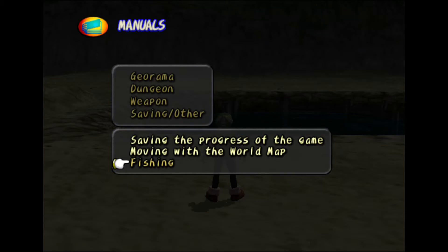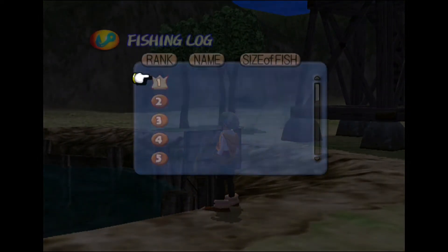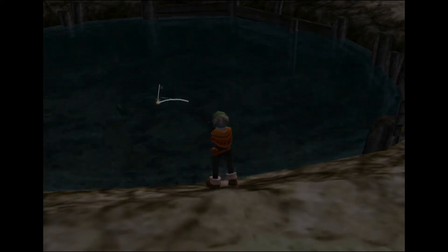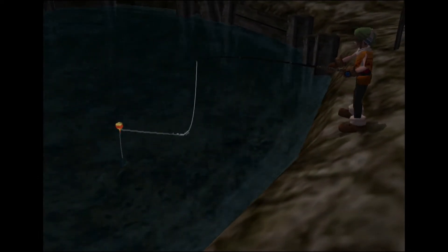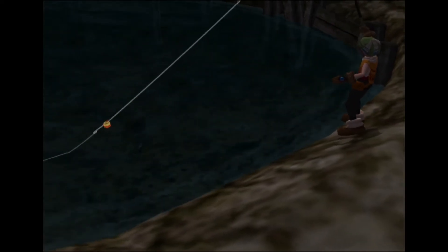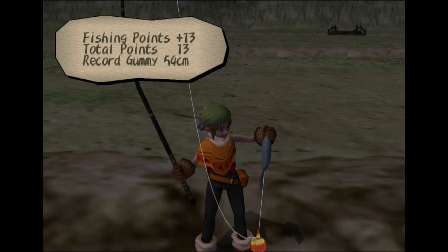Before I attempt to fish, I'm going to look at the tutorial. 'Watch the floater movement — when it sinks under the water, press the X button. If your timing is right, you'll catch a fish.' So let's check out the fishing rod and get started. I'll start with a prickly bait, toss it in the water, and keep an eye on the floater. Gotcha — Gummy, 54 centimeters, fishing points plus 13, total 13, record 54.